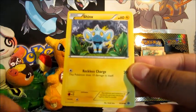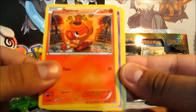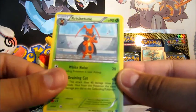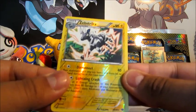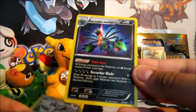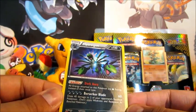Alright, so we've got Vanillite, Shrinks, Munna, Pansear, Raichu, Cricketune, Minccino, Jigglypuff, Zekrom Reverse — Rare Reverse, nice, intense. And oh my goodness, oh my god, oh my gosh!